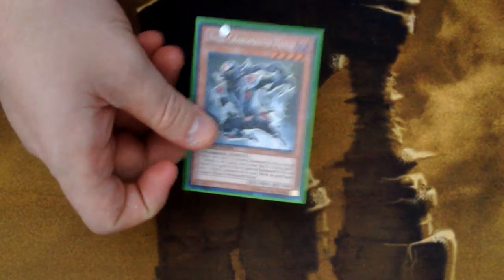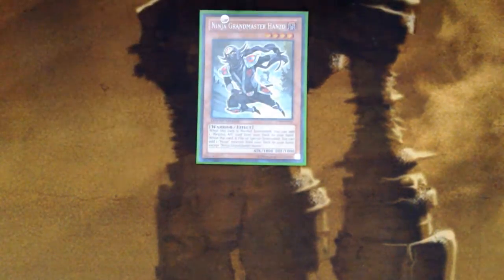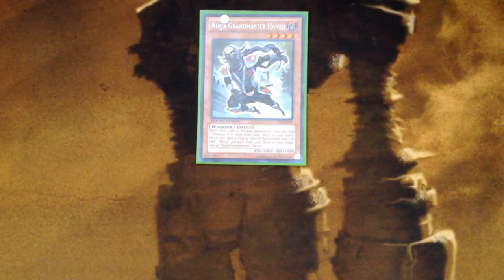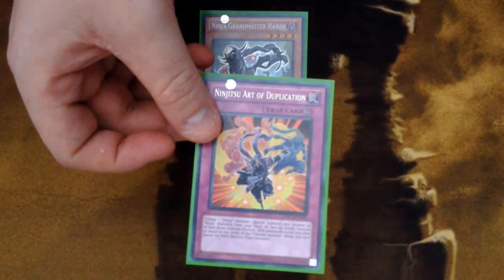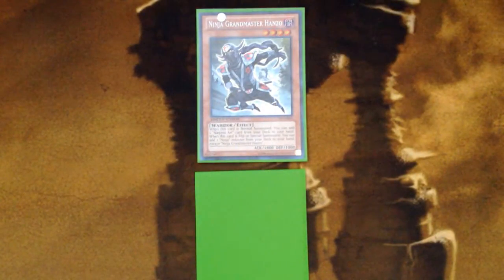If you start with a Hanzo in your hand, the first thing you want to do is normal summon the Hanzo. With the effect of that Hanzo, you get to search a ninjutsu art card. You're going to want to search Ninjutsu Art of Duplication. You're usually going to have other back row to keep Hanzo alive and help this play go through.